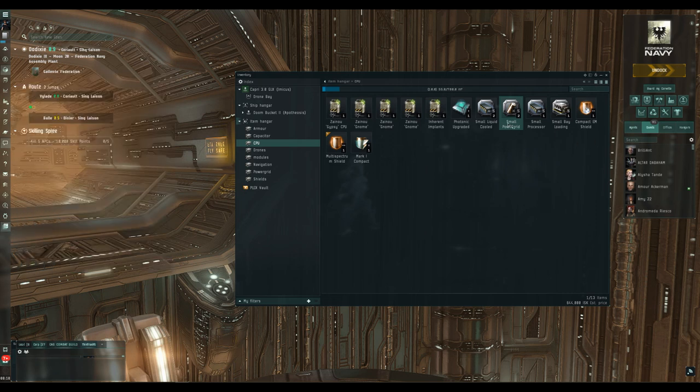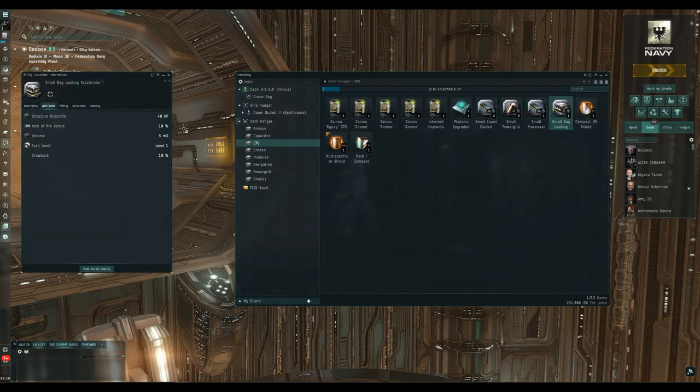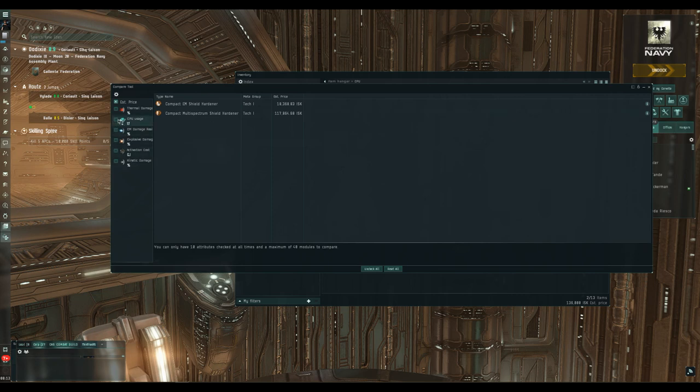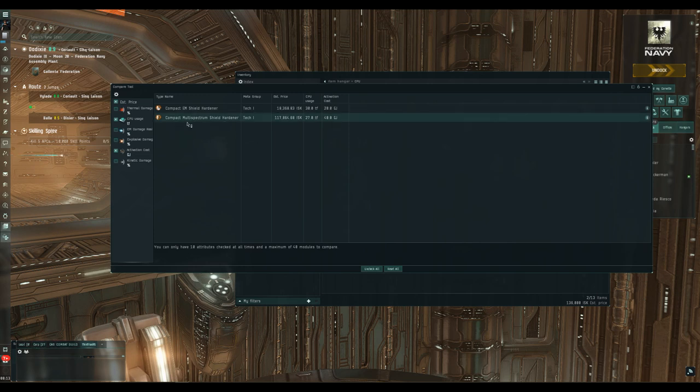Also bear in mind that missile rigs increase the CPU requirement of your missile launchers, so fitting several launchers with a missile rig can really push up CPU needs. Compact modules are again always an option. If we compare the multi-spectrum shield hardener to a damage-specific EM hardener, you'll notice the specific hardeners use more CPU than multi-spectrum. So switching to multi-spectrum can save some CPU and make a fit work, though multi-spectrum hardeners use twice as much capacitor per cycle — something to consider in the capacitor section.